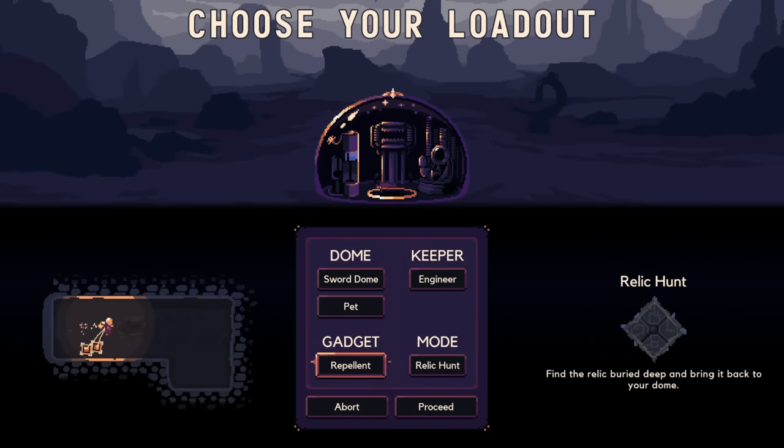Hey everybody, welcome to my humble dome. It is empty currently, but will be full of, probably, hatred soon. We're still on the repellent gadget. We did have a successful run last time, which unlocked this Wither ability that I want to experiment with, because it's my first time playing with Wither.